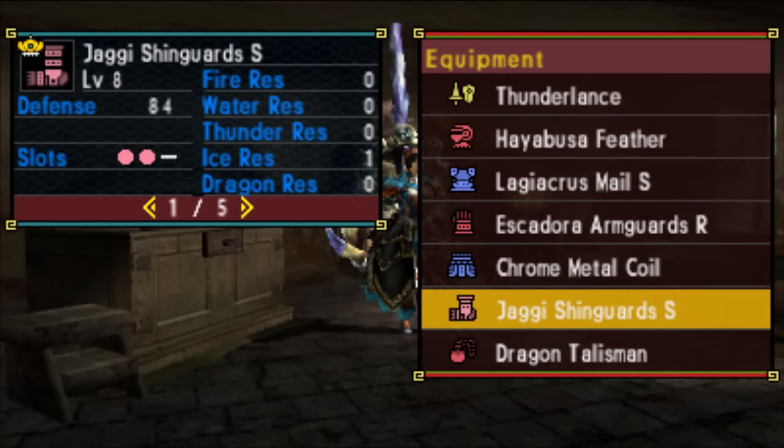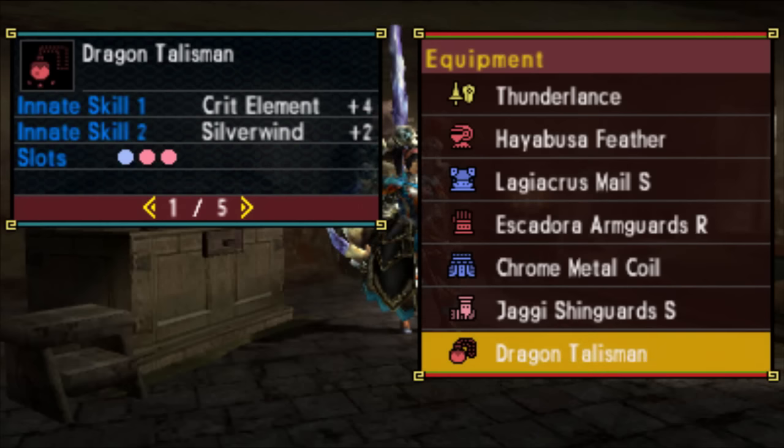The total defence you can squeeze out of this set is 508 — well, 507 boost to your initial one. If you've got both the armour Talisman and armour Charm, you're going to get an extra 30 on top of that, so look for about a maximum of 538 defence with this set.